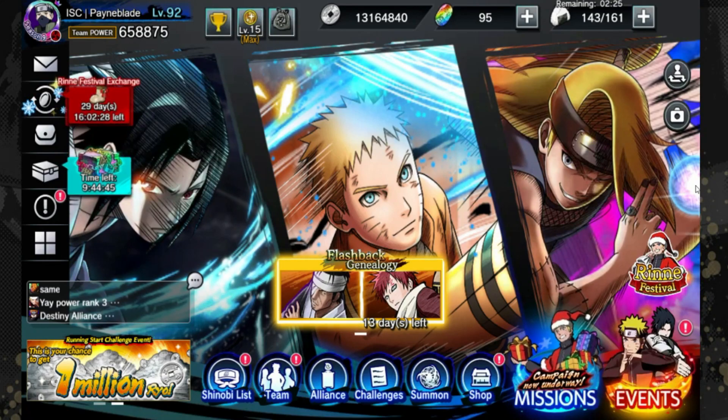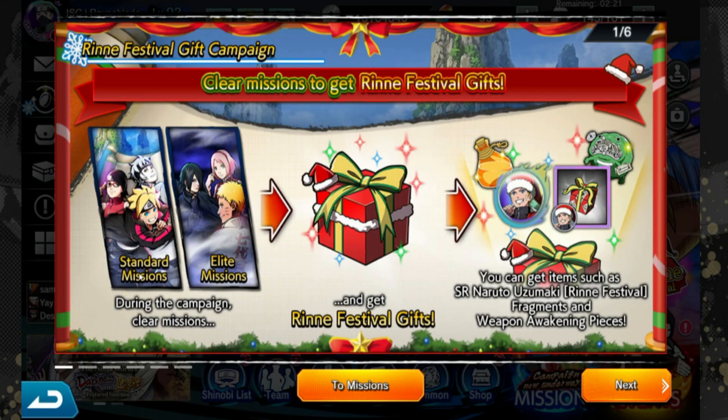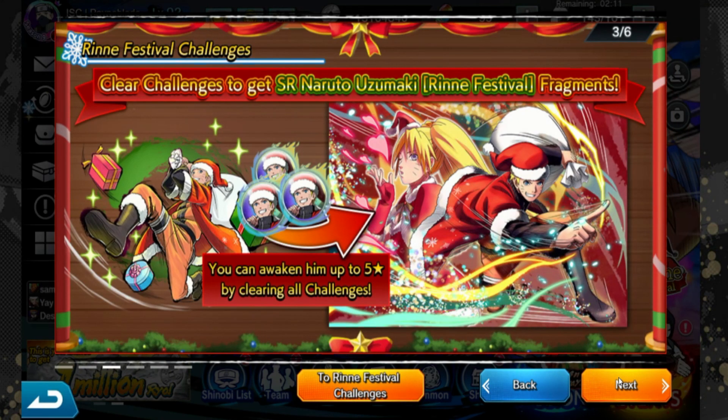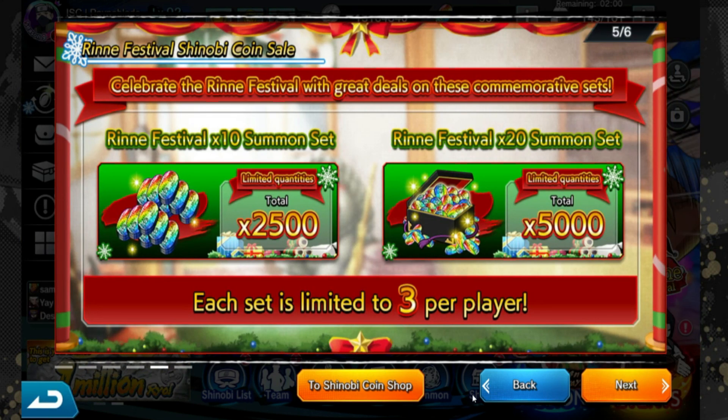Welcome back to the main account. For the Rin Festival, whenever you do campaigns you get a chance to get Naruto's fragments as well as weapon awakening pieces for him — that's really important. Naruto himself is a great character. These are the double-reward drills I mentioned — I completed them and got an S rank. Make sure you also get those daily socks by logging in every day; they're worth Ryo, 100% worth it.